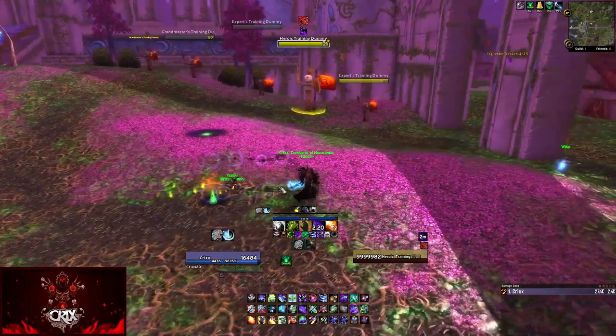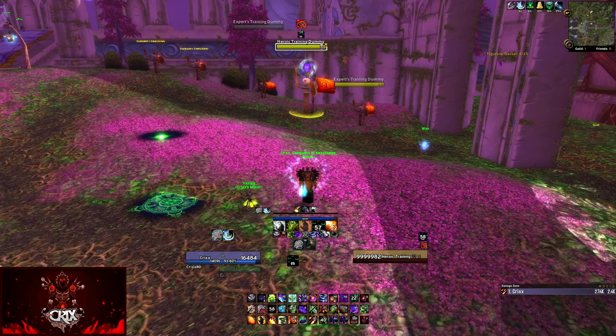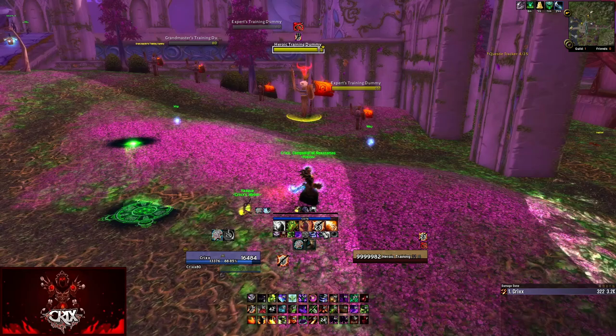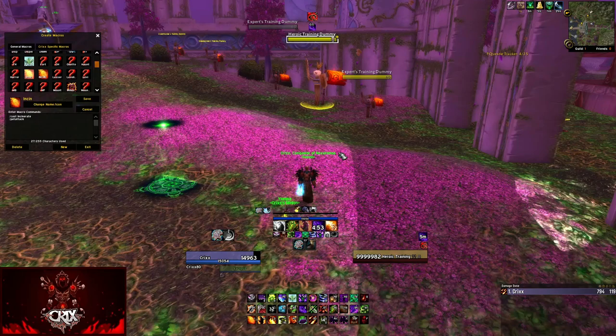For single target, I like to put a gateway down just to get out of the way — if things go bad I can port back. As for curses, on a raid boss lasting more than a minute you can use Curse of Doom, but you're not going to get a lot of over-60-second fights in a dungeon. I'd suggest Curse of Elements if you don't have a Boomkin, Elemental Shaman, or another Warlock or Unholy DK applying it, because that Curse of Elements will give you more damage back than Agony would. Now I also have a pet attack macro — you want to make sure your pet is attacking. You can go as far as using a mouseover macro for Incinerate like I do, since I like to control where my Incinerates are going.